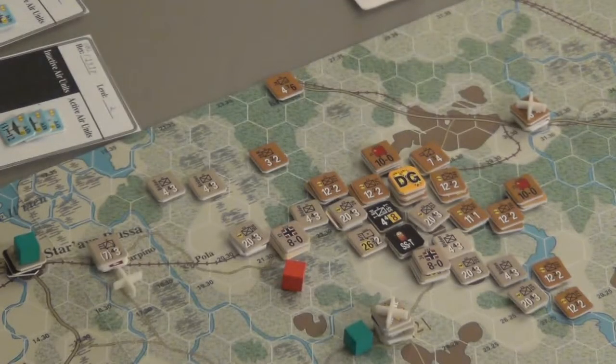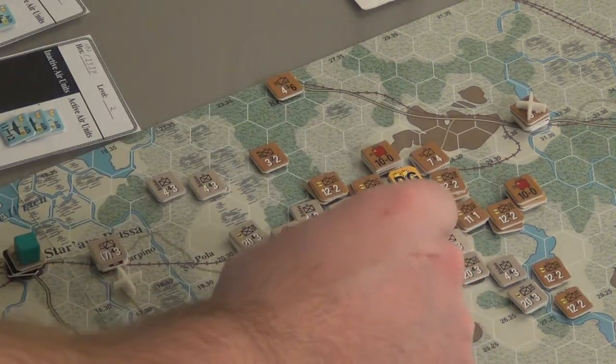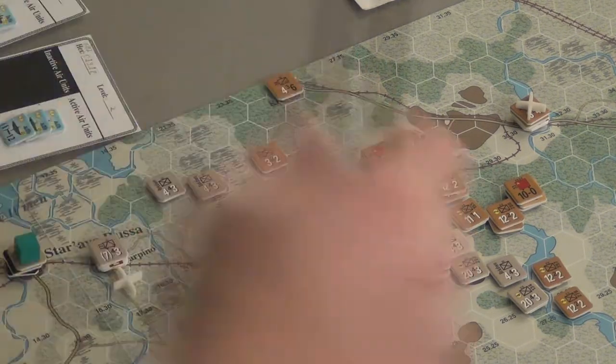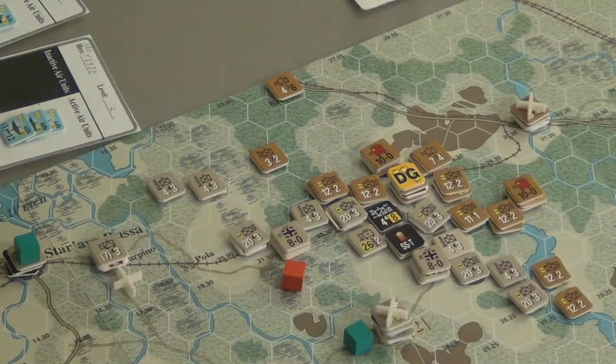First, the attacker identifies the defending and attacking hexes. That's pretty straightforward — I point out what's attacking where. Before I do that I'm going to take a gander at the terrain I'm about to encounter, because while I cannot inspect a stack directly, I can look at what their terrain is like. I also totally forgot that there's a pre-combat artillery segment right before this, but I'm not going to partake in that yet.